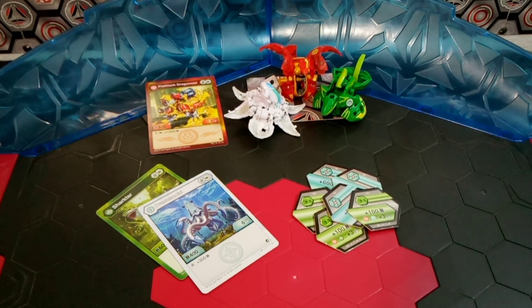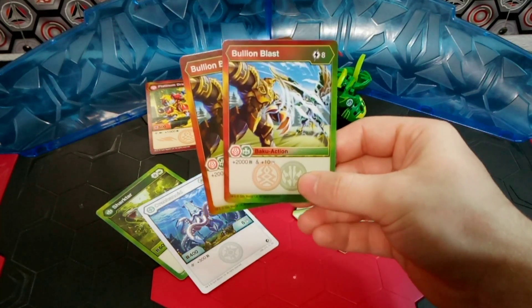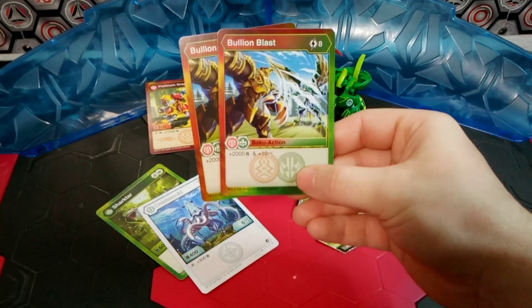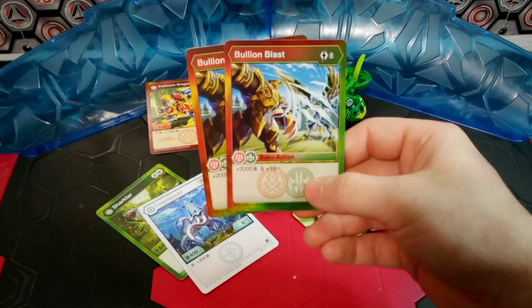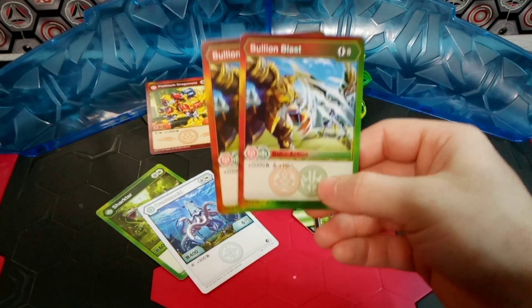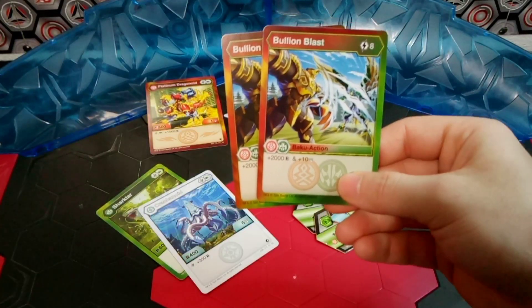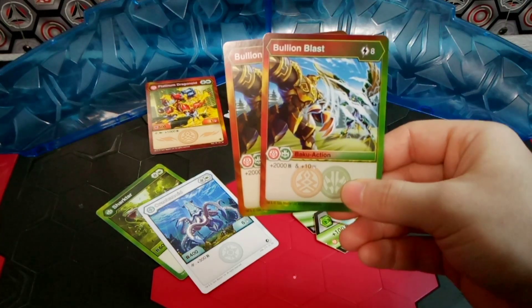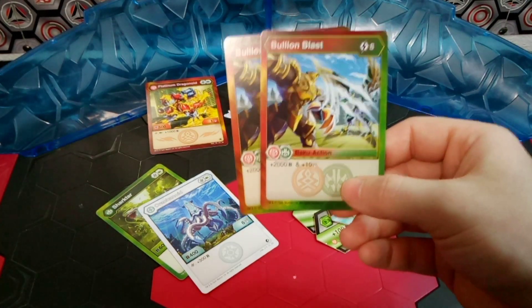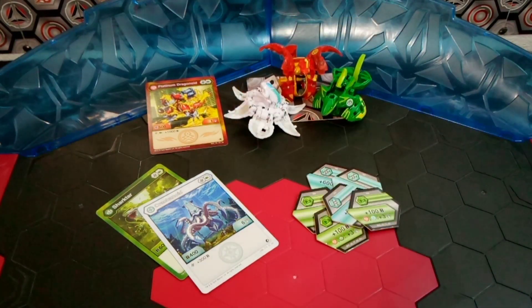Song of Fire gets you to 5 energy on turn 3 — definitely worth adding. In the same respect, even though it costs more and comes later, I am running 2 Booyan Blast — 8 energy for plus 2000 B-Power and plus 10 damage. I don't honestly see playing this card most of the time; I imagine it's going to be put down as energy. But could you imagine putting 2000 B-Power on top of a 2200 Platinum Dragonoid, going in for 4200 B-Power with 11 damage? That's kind of why I put that in there, just as a what-if card.